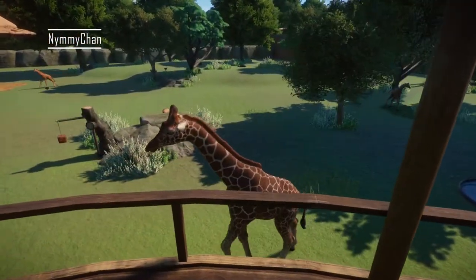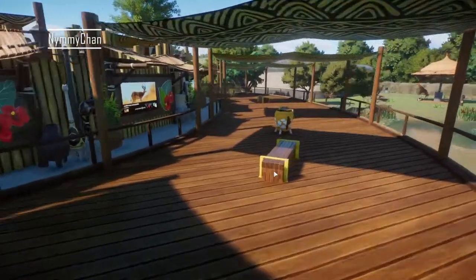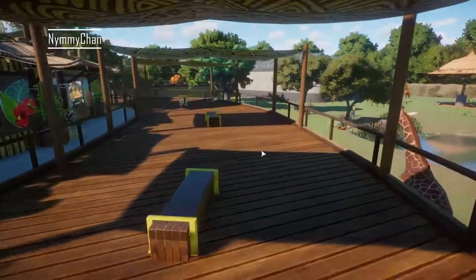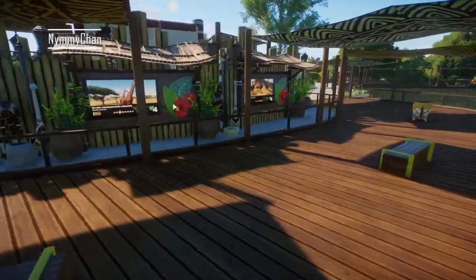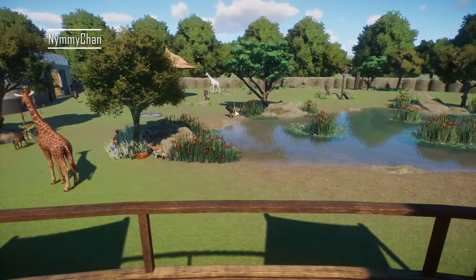You can almost pet the giraffe — nice! This is what I meant with benches — the positioning is really nice. Same with the education boards — I really enjoy that. And there are ostriches as well — lovely!